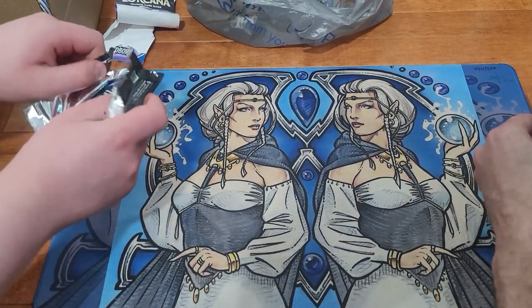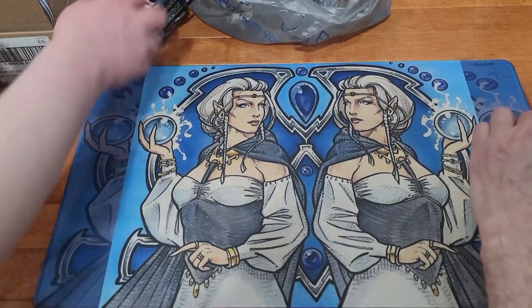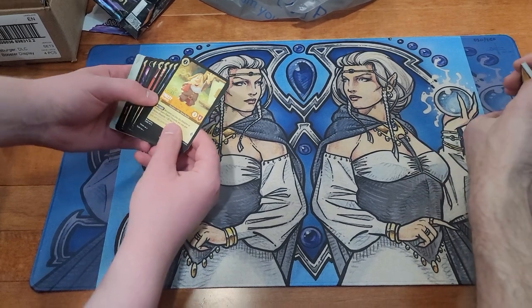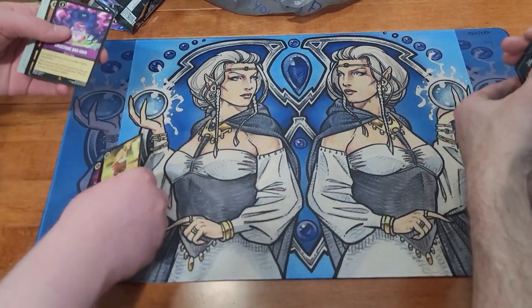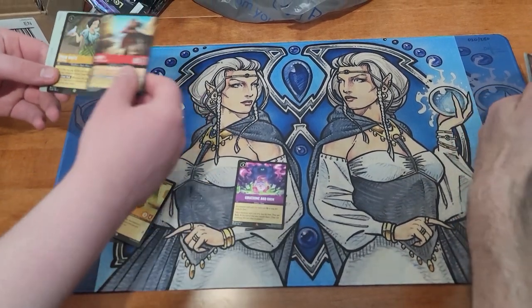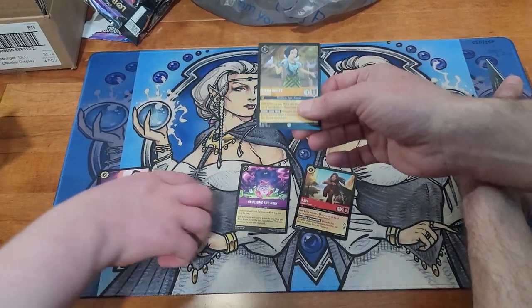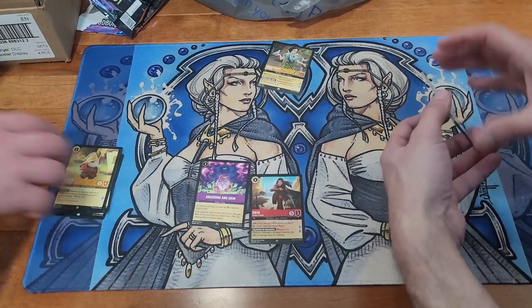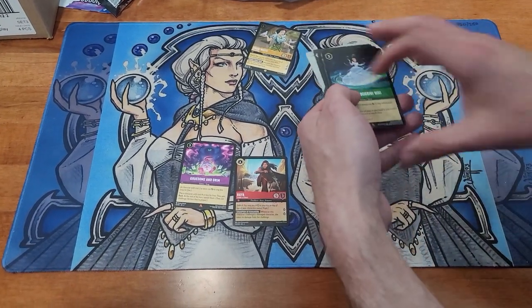We just grabbed two packs of Floodborne and we'll see what's in them. We've got most of this set — we only need a couple more. Gruesome and Grim — oh, we already got that. And Foil Legendary Snow — oh, we needed that. Now that's nice. We'll stick that up there at the top. Alright, slide these guys off to the side. We're not going to have any more of those so you can get them out of the way. Put them back in their pack or whatever.